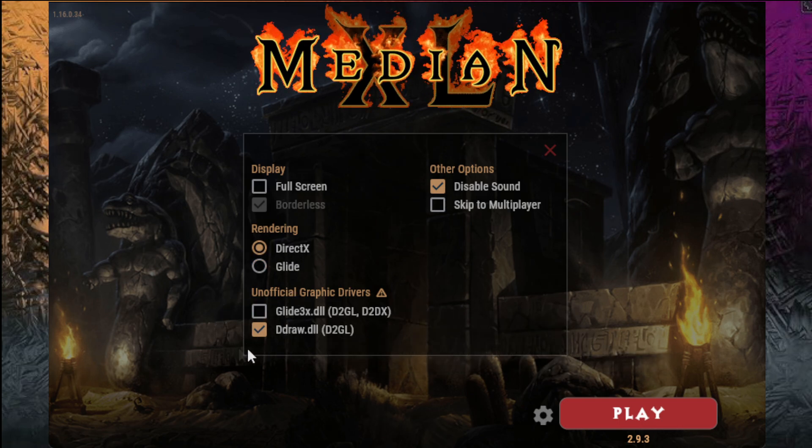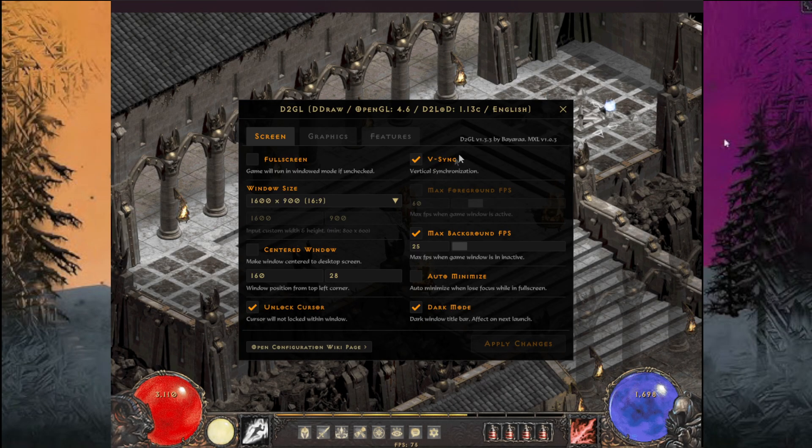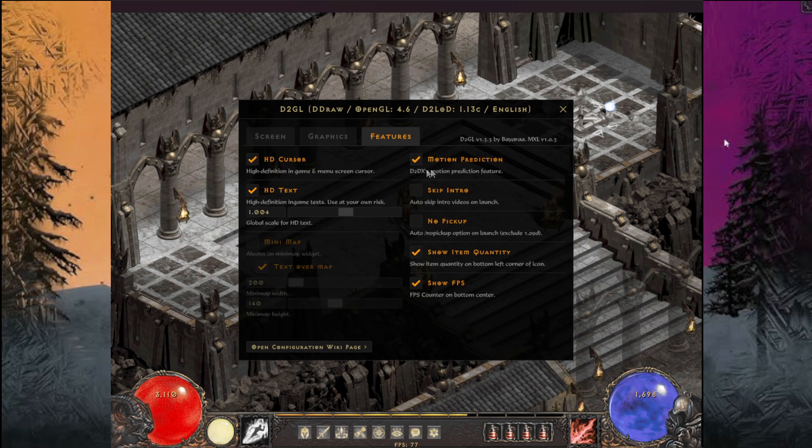You should be fine to launch the game now. After starting, pressing Ctrl+O will open the options for graphics, where you can adjust many things including window size and resolution. For the smooth gameplay, go to Features and turn on Motion Prediction. Now you're ready to go into the new season.